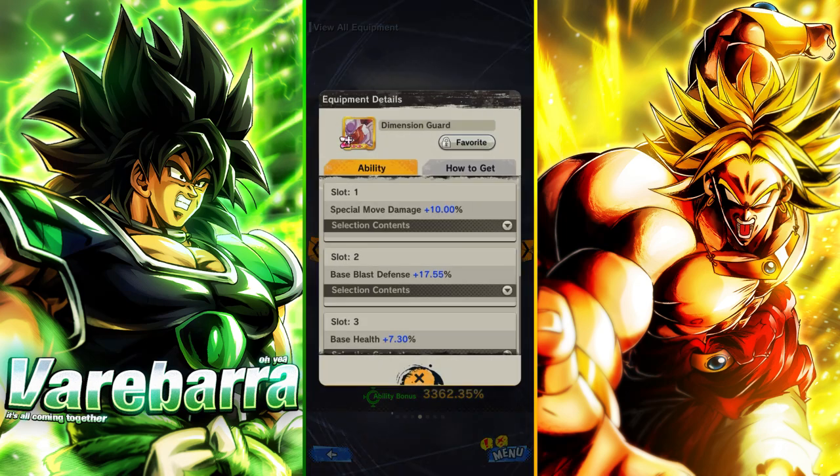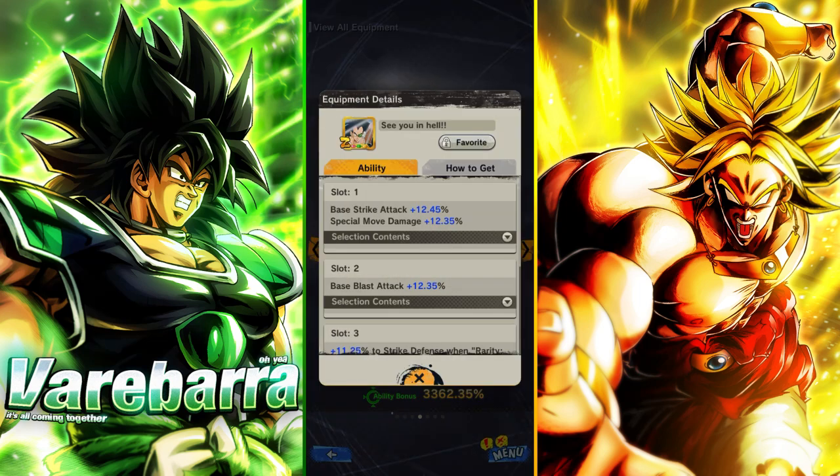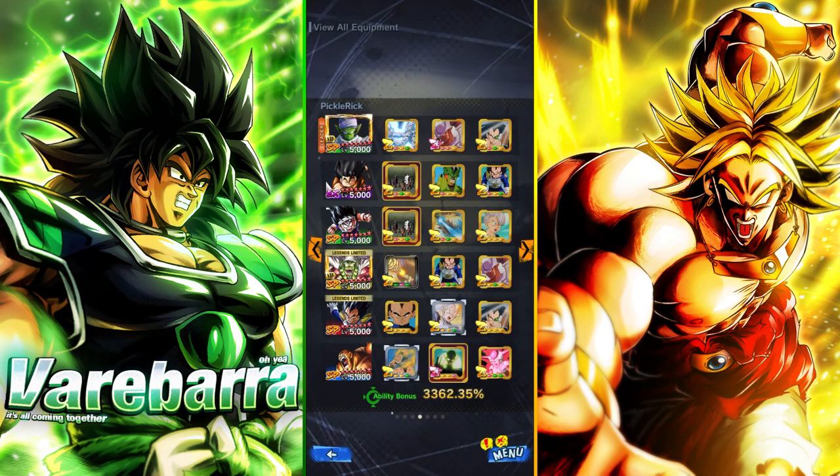For Piccolo I'm giving him pure blast damage since I'm running him with Cryon regardless, which is better than pure blast. This one gives him HP and special move. And then this one gives him some pure strike defense, blast strike attack, and special move. Let's see how we do, let's go.